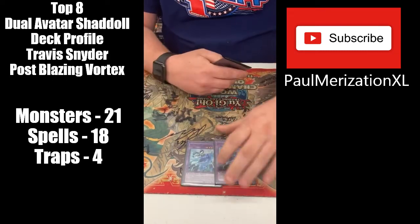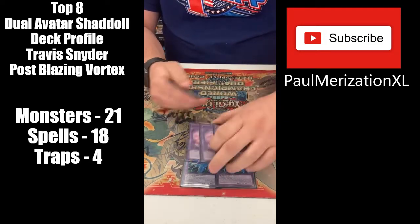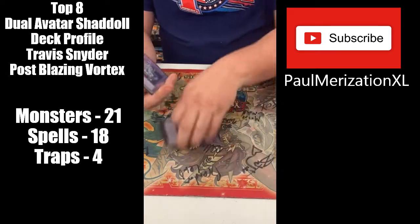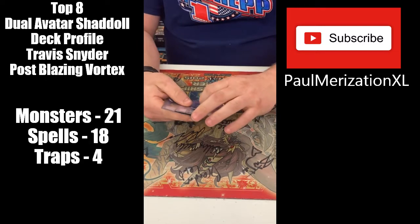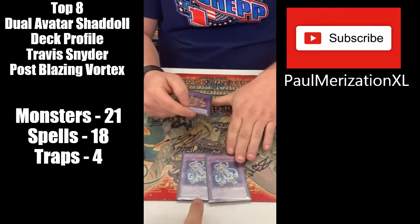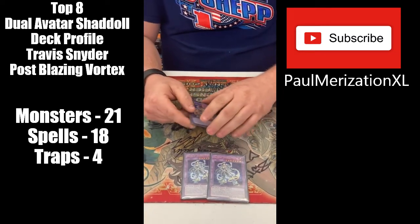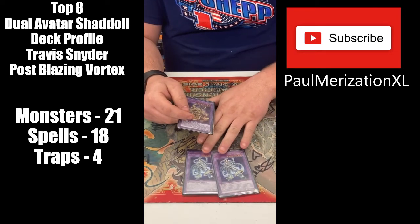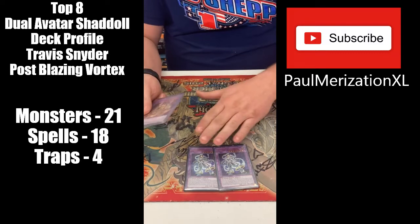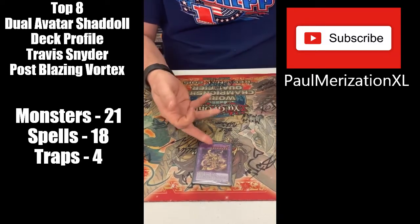Then we played two Dual Avatar Feet Armored Yoko and three Dual Avatar Fists Armored Yoko. One of the best monsters of the day was the Dual Avatar Empowered — the newest one from Blazing Vortex. I resolved the pop effect four times today, though I didn't get to bounce any spells and traps because opponents kept them in hand. I also played one Dual Avatar Empowered Chanko.